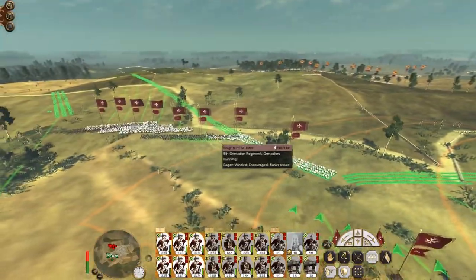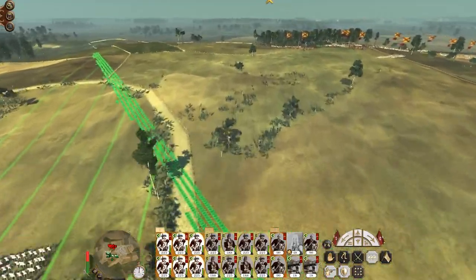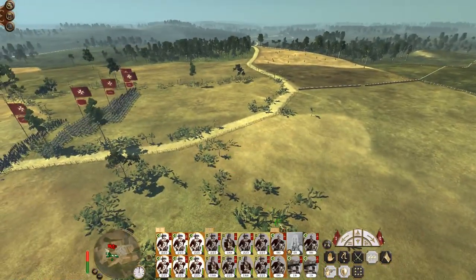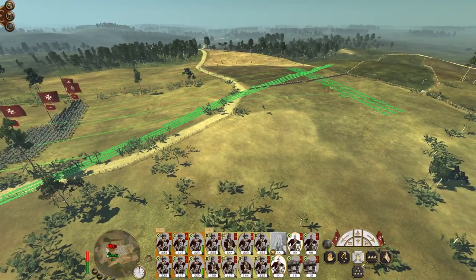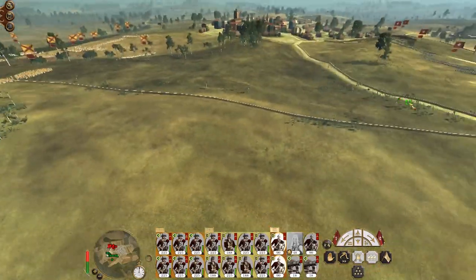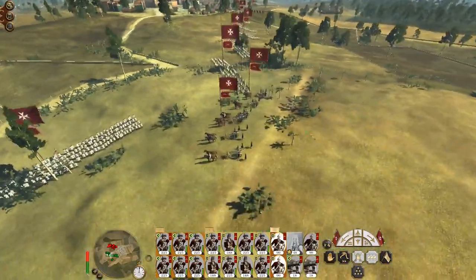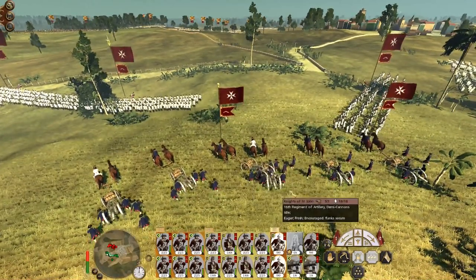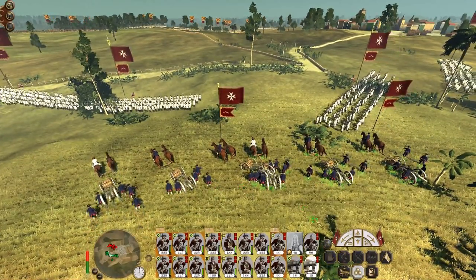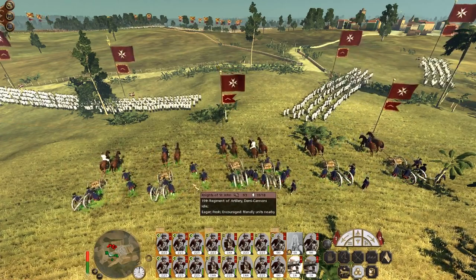There we go, our left wing is getting into position. Colonial light cavalry is moving up. Let's move our cavalry up to intercept — good, that scared them off. My guns, there we go, you can just unlimber these guys and they'll get themselves into position.